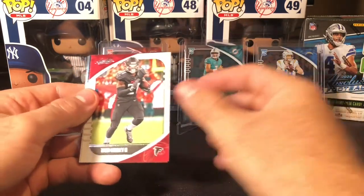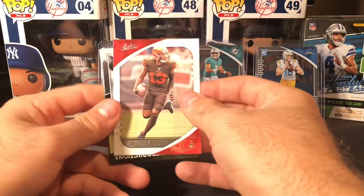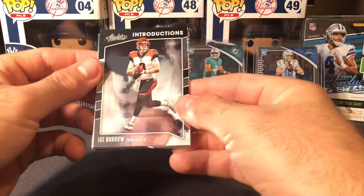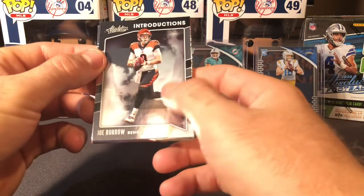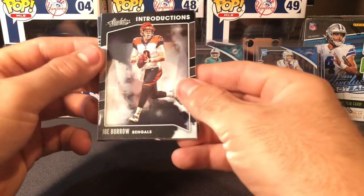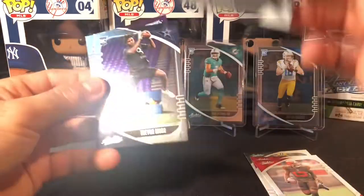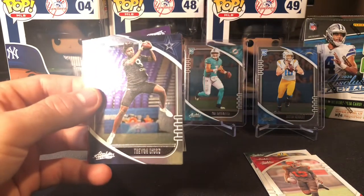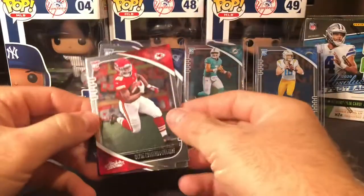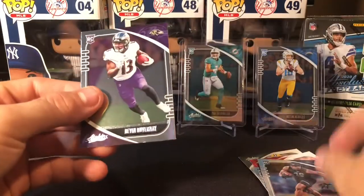Davante Adams — first one of him — Todd Gurley, OBJ coming off that ACL, a little Introductions card, Joe Burrow — and again, there's just some slight lines. I don't know what it is, but we'll take a nice Joe Burrow. Trevon Diggs, a nice Clyde Edwards-Helaire, a Kyle Duggar, and a Devin Duvernay.